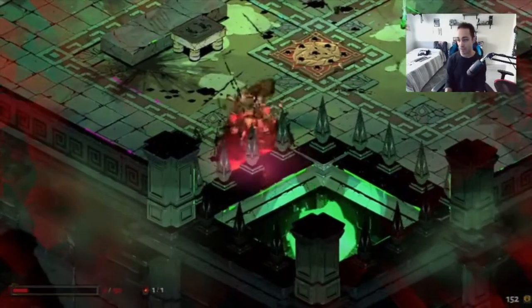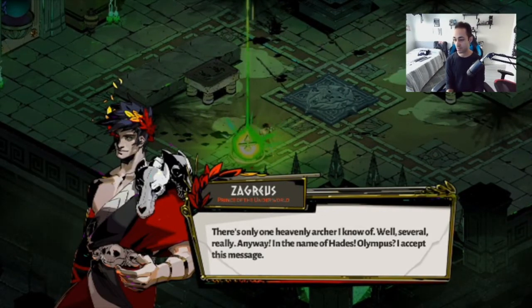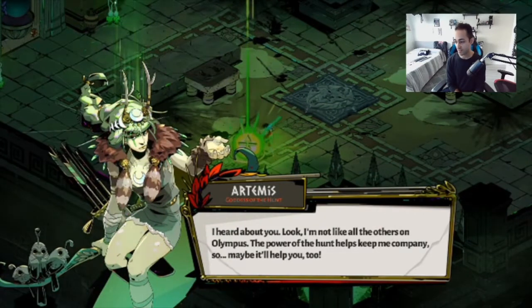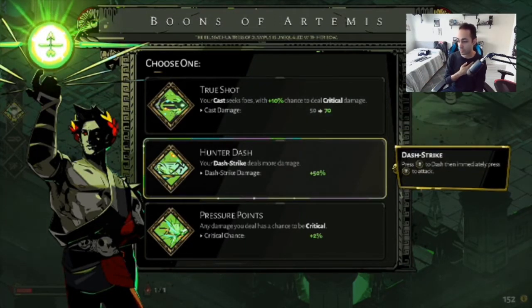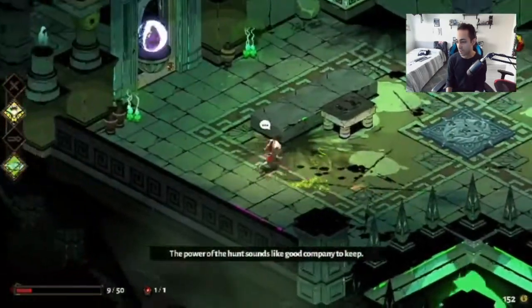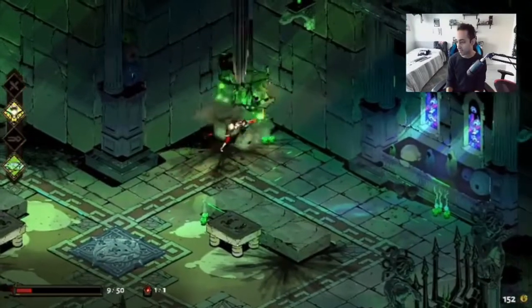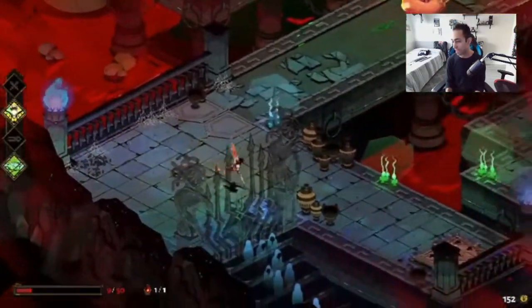Once you get down to that red health bar you can start smacking them. So Archer — I'm guessing he's talking about Artemis. I dig the voice acting, it's pretty good, a lot of people have complimented this game on it. Artemis, goddess of the hunt — she's offering perks like Trueshot, which boosts your cast magic spell, and dash strike deals more damage, plus 50%. And any damage you deal has a chance to be a critical. The controls on this feel very solid — it reminds me of Bastion, how that game felt very good. It's from Supergiant.